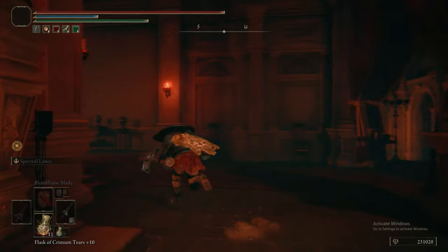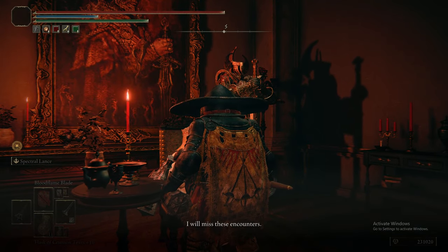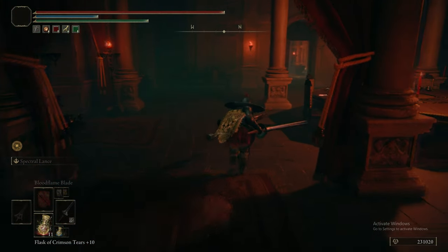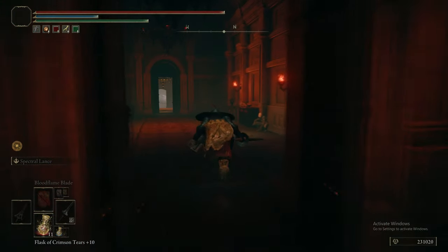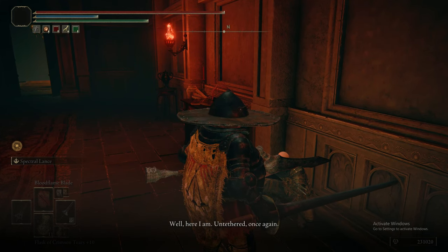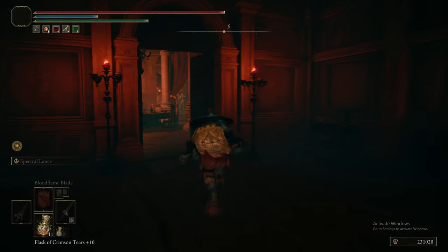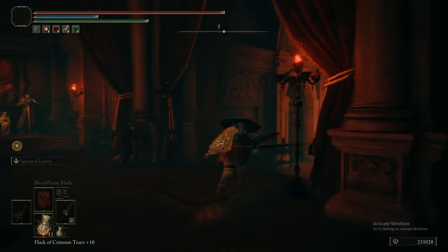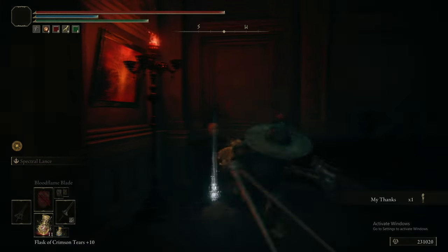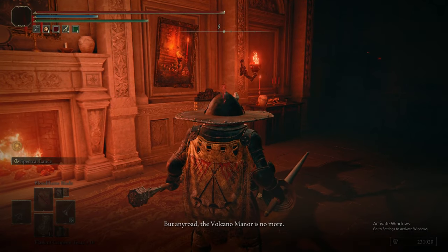Once we've beaten Rykard, we need to go back to Tanith and she ain't happy about it — well, she kind of is. That was the whole point of the manor: the strong take what they want. We just went and killed her husband because we wanted him dead, and she's like, I mean, I can't be mad. I guess that's fine — don't want to be a hypocrite. So then we spoke to Patches. We spoke to Tanith first, exhausted her dialogue. She's like, well, I guess we need to clear out now.